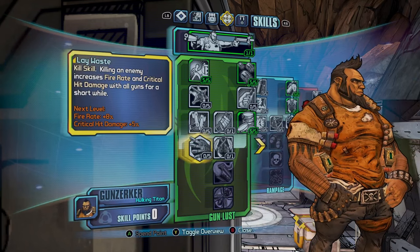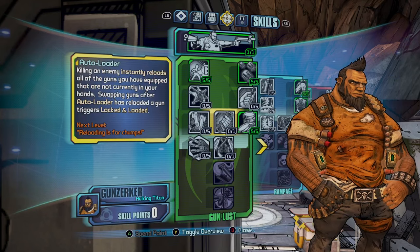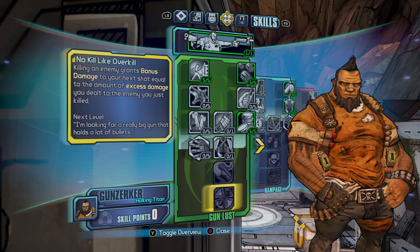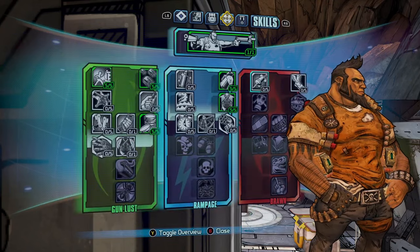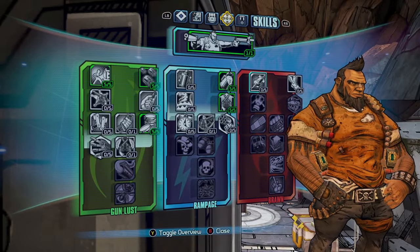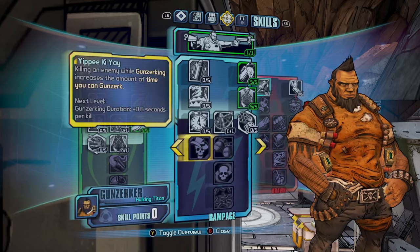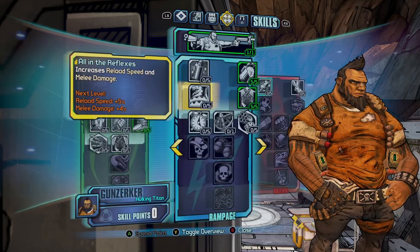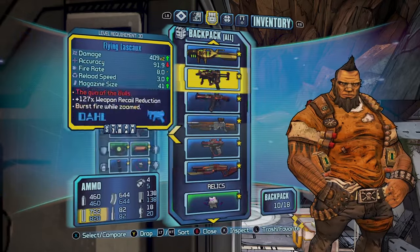Lay the Waste is good, Down Not Out is also good, Auto Loader's decent, Piping Hot's good, Overkill's good. I do have a full build guide on my channel — an OP10 Salvador build — if you want to see that. I won't go over every skill here but you can check that out as well.